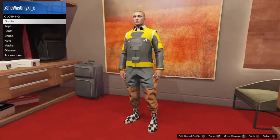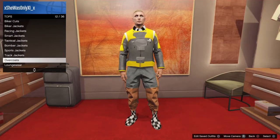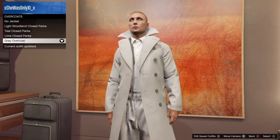To start off this outfit, you're going to first need to go to tops, go down to your overcoats, and buy the grey overcoat. It's an amazing coat that fits perfectly with this outfit, and you'll need to put that on.